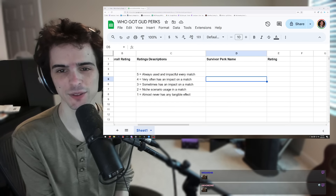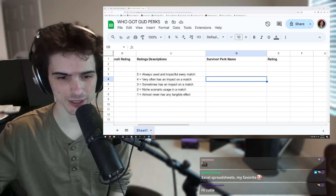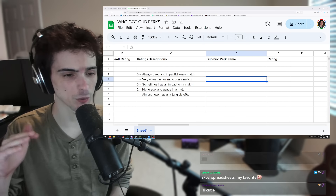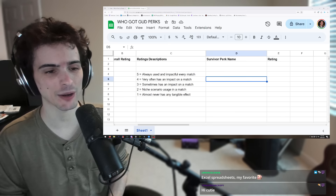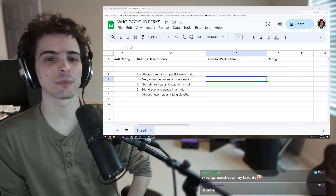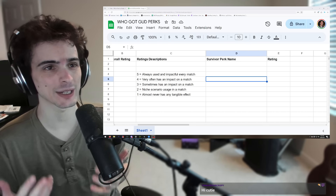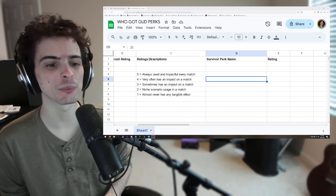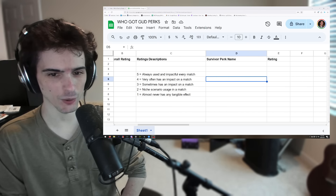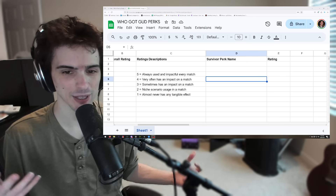We're rating every single perk in the game — all the survivor perks and all the killer perks. We're going to assign them a value 1 to 5 depending on how impactful they are to a match, then average the numbers out. The whole point is to figure out if you're playing killer or survivor in Chaos Shuffle, which mode is more likely to get a good perk when you randomize, and which side is more heavily favored.